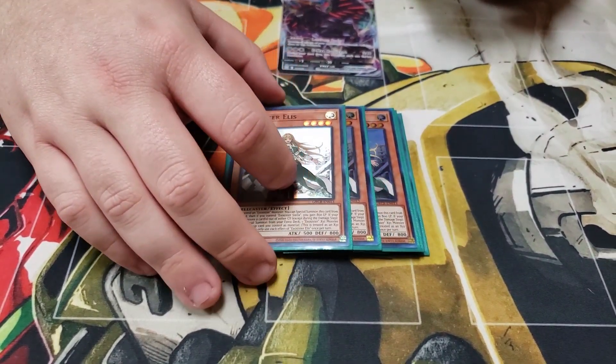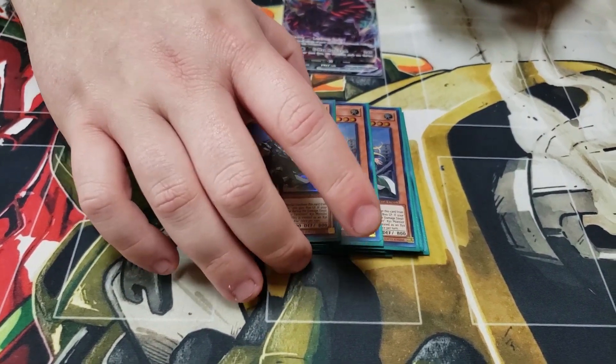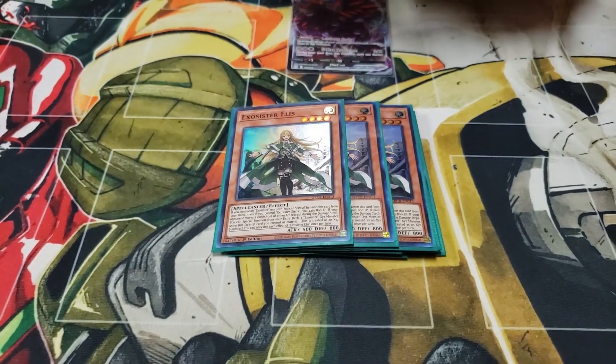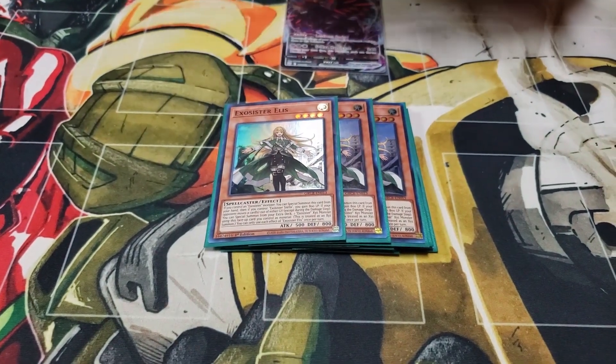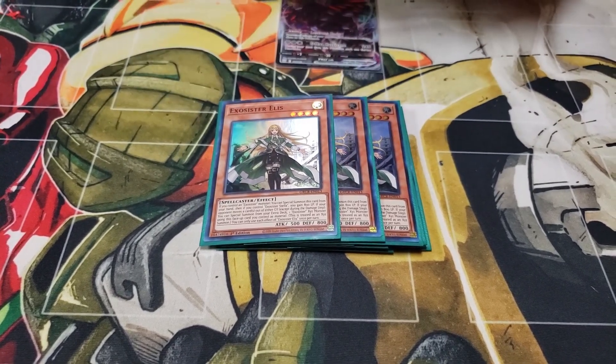Moving on — three Elise. You need three to activate Martha's effect. You will open this sometimes and it does hurt because Martha has to summon from the deck, but Elise is a free special summon if you control an Exosister. Definitely a really good extender and definitely a three-of too.